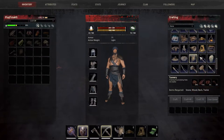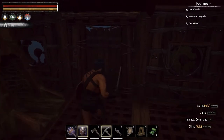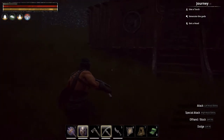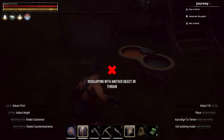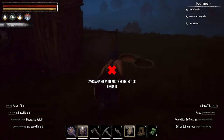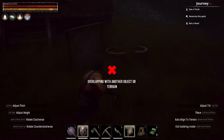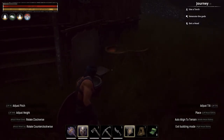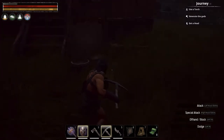We've got our tannery - let's just put it here and drop it. Damn, this is too big, I'm not going to put it in here. Let's put it outside, hopefully it fits somewhere around here. Man, that looks ugly outside the house. It doesn't fit anywhere - overlapping with all the other objects in the terrain. But like I said, this is not going to be my definitive house. I'll leave it right there.